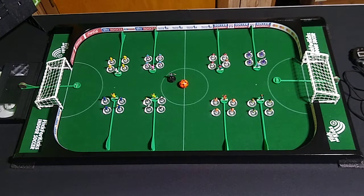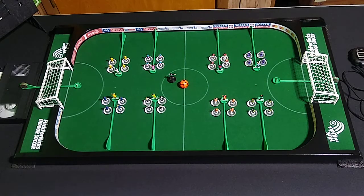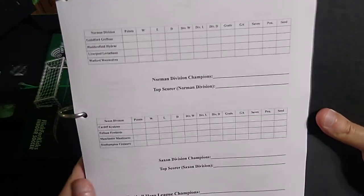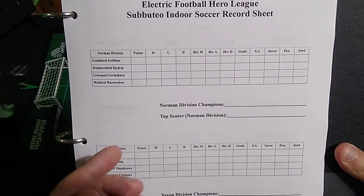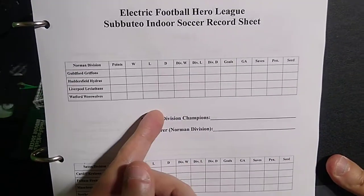Before we look at the squads and players, let's open this notebook. Here we have the season standings sheet. We have the Norman division and the Saxon division, and here's what we're tracking: total number of points, total number of wins, losses, and draws. Points are determined by wins, losses, and draws — a win counts for three points, a draw counts for one point, and a loss earns no points. That is exactly the same as the English Premier League.